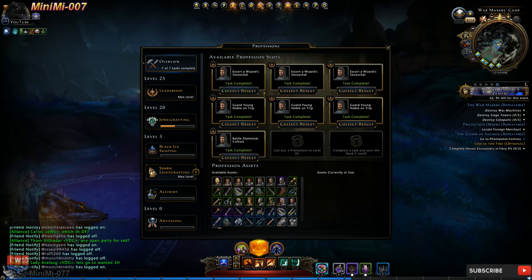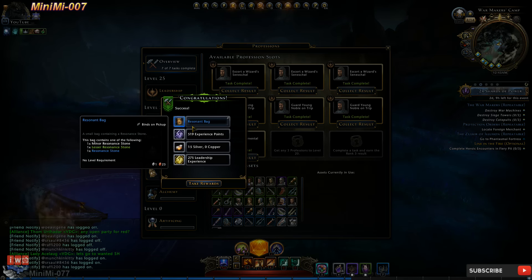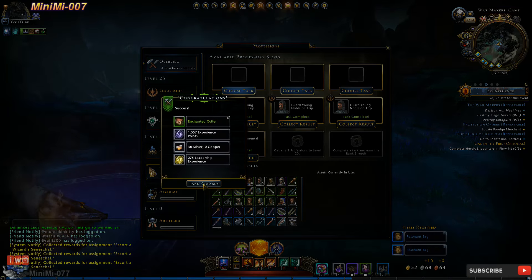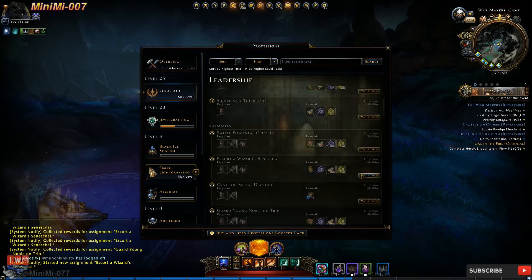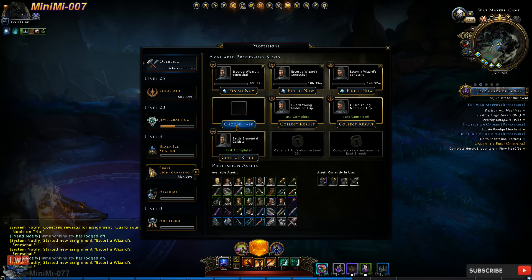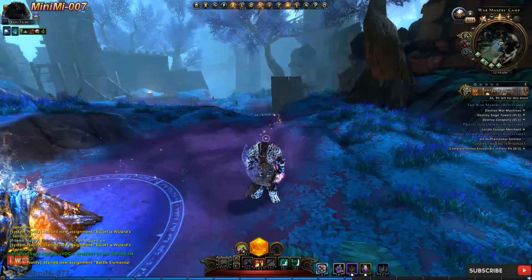Don't forget to smash that like button. Let's talk about professions and your Leadership — it should be maxed out. In order to collect the resin stone bags that you can use to refine your necklace, belt, artifact, or artifact weapon enchantments, I collect the Escort and the Wizards tasks. I also collect the boxes from guarding the Young Noble. I only open those when it's double enchantments, so that way I can get double the rank fives and double the rank fours.